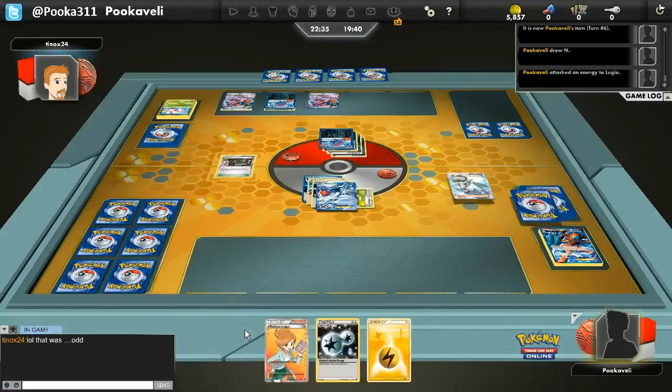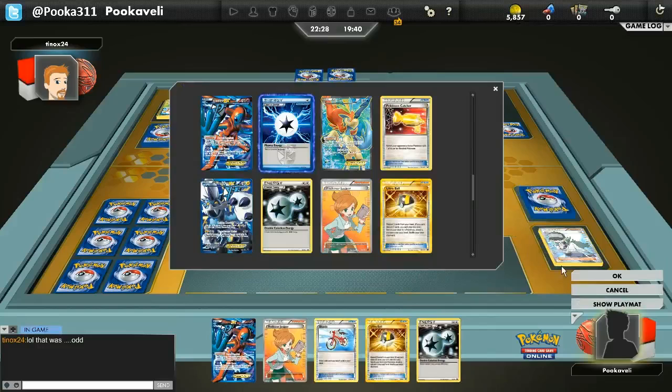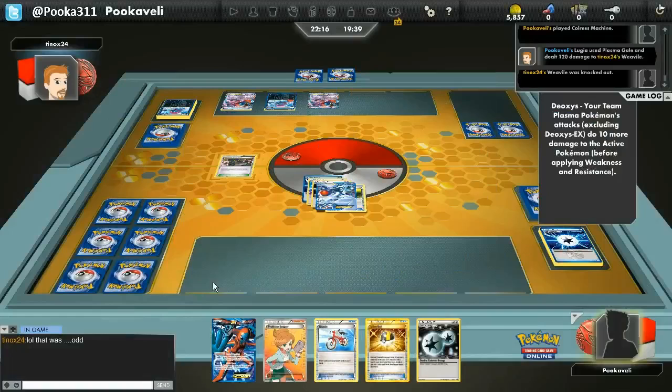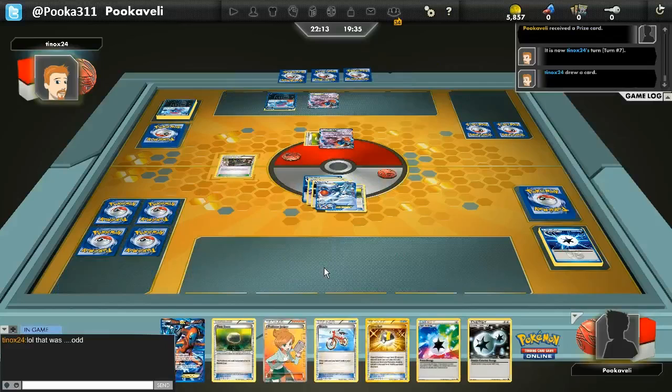Weavile Exeggcute is just going nuts and just killing me. I'm gonna N him down to 2 cards — that's fine. And then I should be able to Colress Machine and get another energy onto the Lugia. I don't really want to bench anything because I don't want to give him any options for like Colress or anything. So I'm not even gonna play that Ultra Ball. And then I'll just Plasma Gale. Maybe this Lugia can just go the distance and take down all these Weaviles and win the game. There's a good chance of that happening.